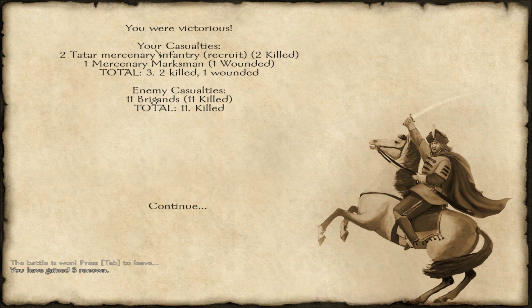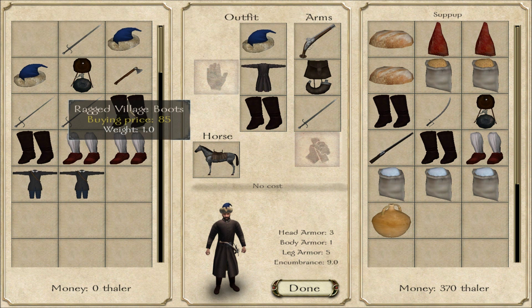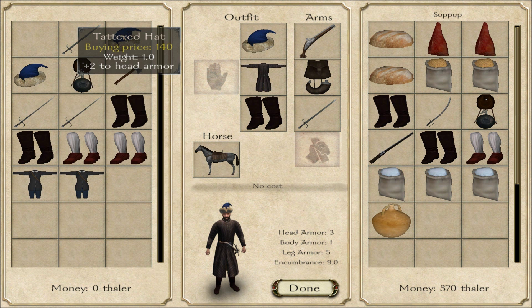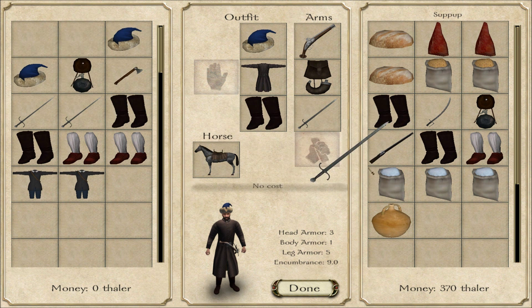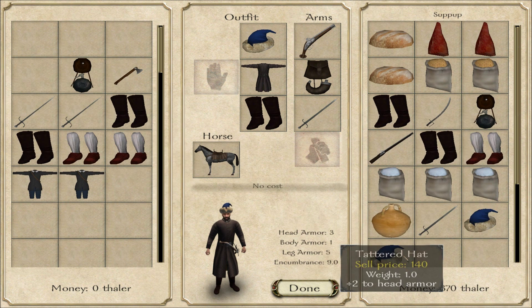So I lost two infantry there — they're recruits, not very good yet. Killed all the brigands. Looks like we got a ragged hat. I'll take it and sell all this other stuff.